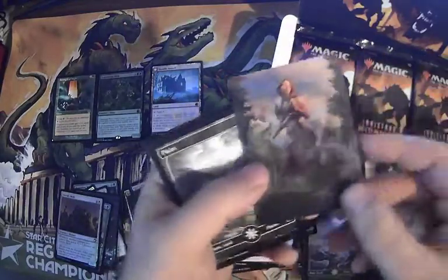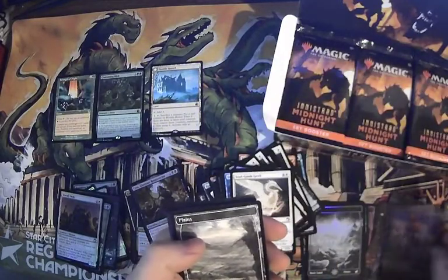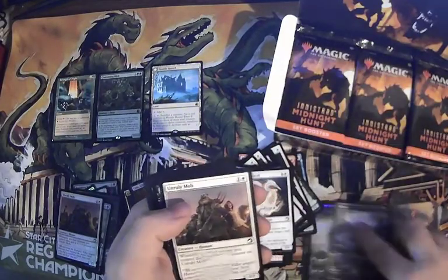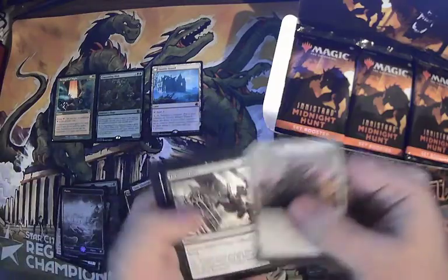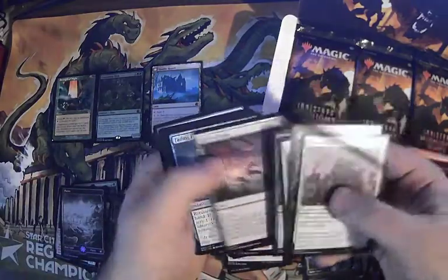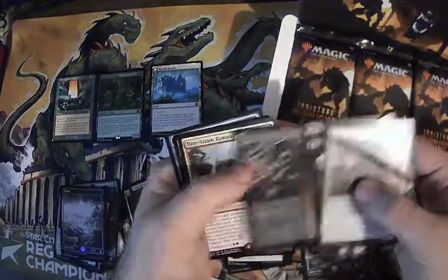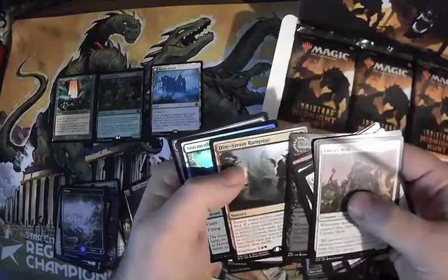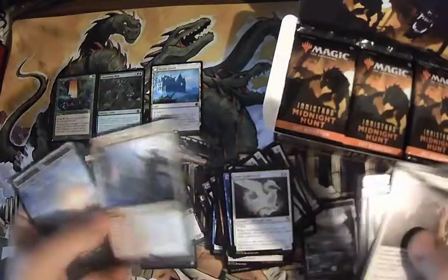We've got Arlen. Unruly Mount to defend it, straight clear shot, field of ruin, fading hope. Baneblade Scoundrel and Dire Strain Rampage, and a foil. That card — terrible rare.